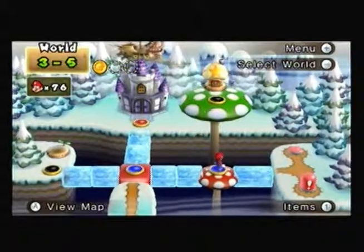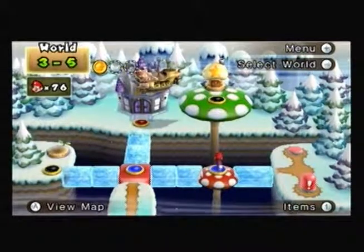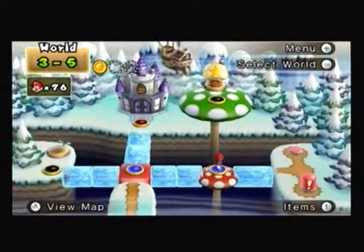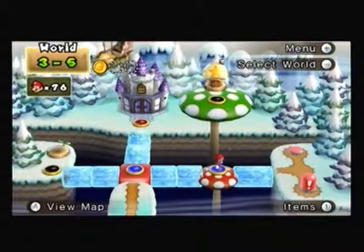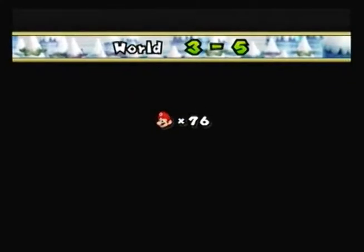Hello, everybody! It is episode 31 of the New Super Mario Bros. Wii Let's Play. In the last episode, you saw the wondrous beauty of the red squares. In this episode, we will further explore that in World 3-5, and get the other two star coins we need, because we really need them.